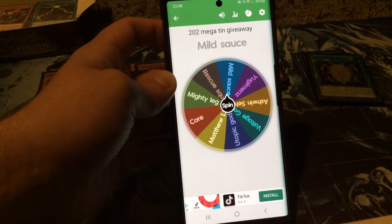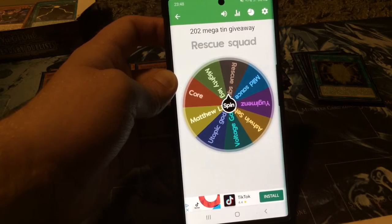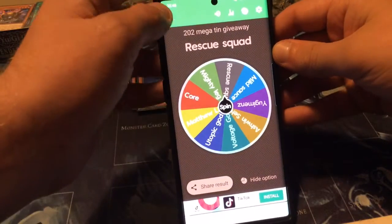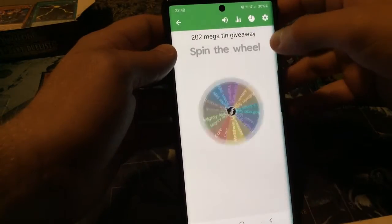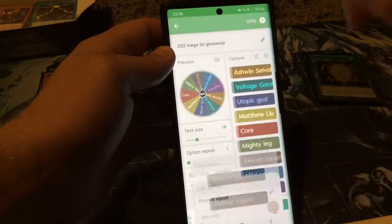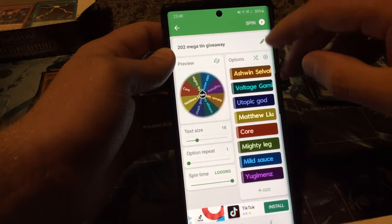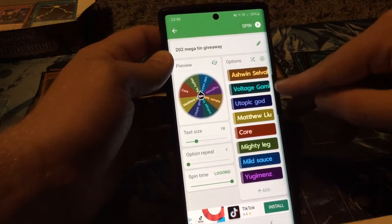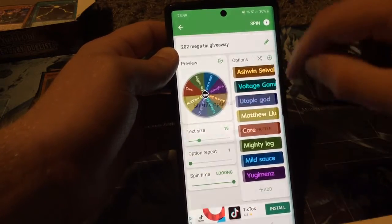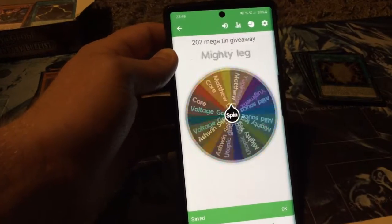Oh my God, I don't believe it — Rescue Squad is one of the winners for this video. Wow, that's some good stuff right there. I think he was the winner at my first ever giveaway too, I think, for one of the decks. So remember that — Rescue Squad, winner times one. He gets a big congratulations. Now we can see there are eight remaining. We'll give an option two shuffle and we shall spin the Wheel of Mayhem.